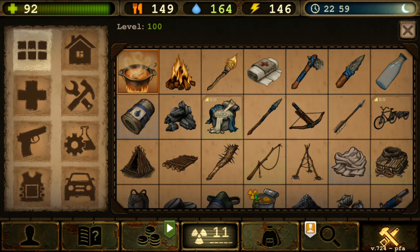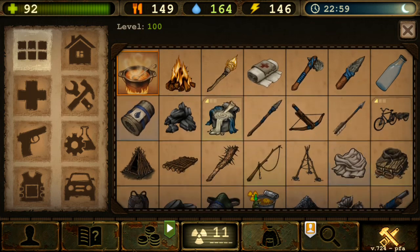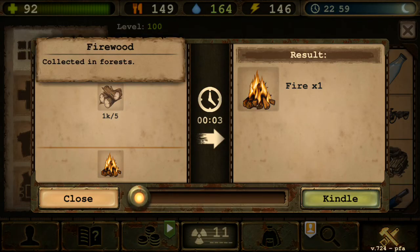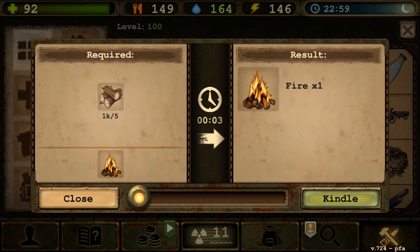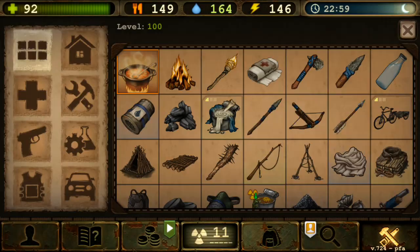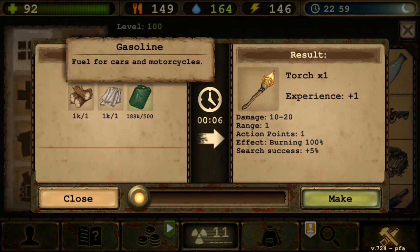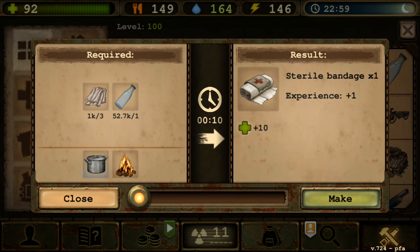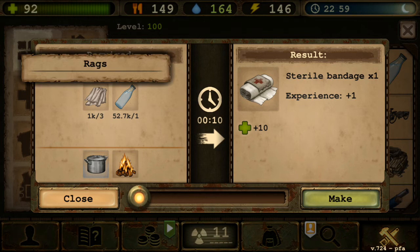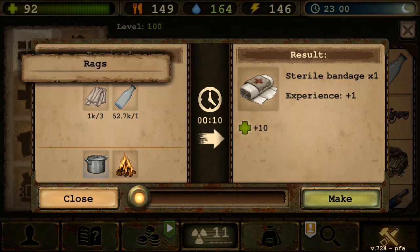Now let's start with the schematics — there's a lot, so we'll go through these a bit quickly. Fire is the same — five wood plus something to start it like a match, lighter, primus stove, or flint and steel. Torch is one wood, one rusks, 500 gasoline — same as before. Sterile Bandage requires three rusks and one clean water — I think it changed from five-to-one to one-to-one.